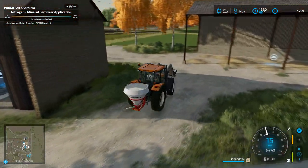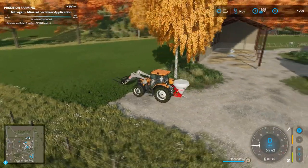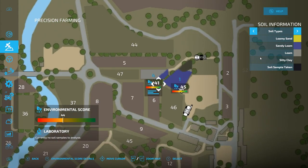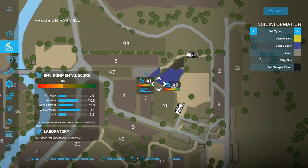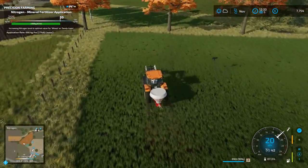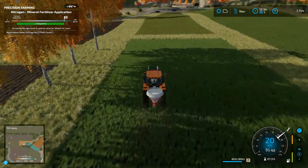We are back, but slightly sooner than anticipated, and the reason for that is as you can see we've got the spreader on the back. I decided before we go and sell that stuff, we are going to hit the two fields quick with fertilizer. The reason for that is if we go to the environmental score section right now, our two fields are looking a bit manky score-wise. We are low on nitrogen.